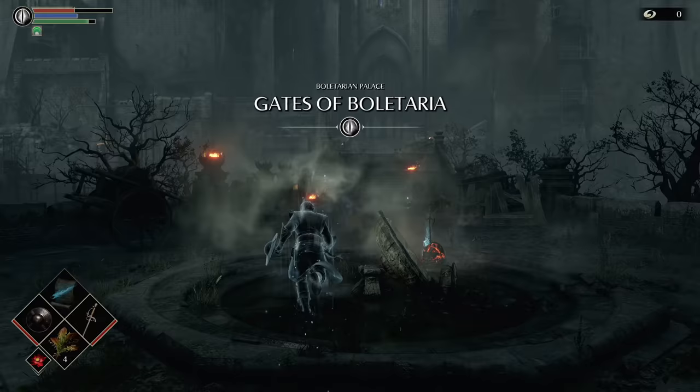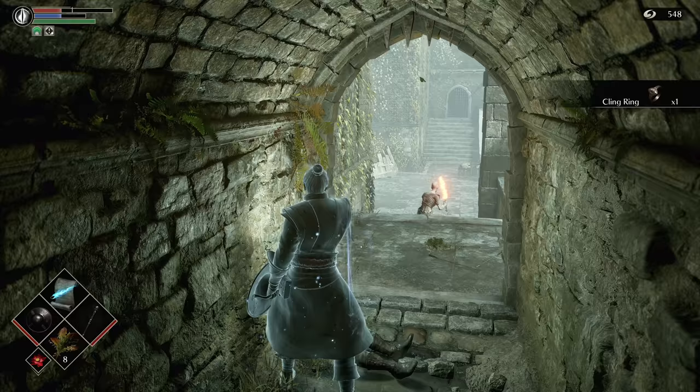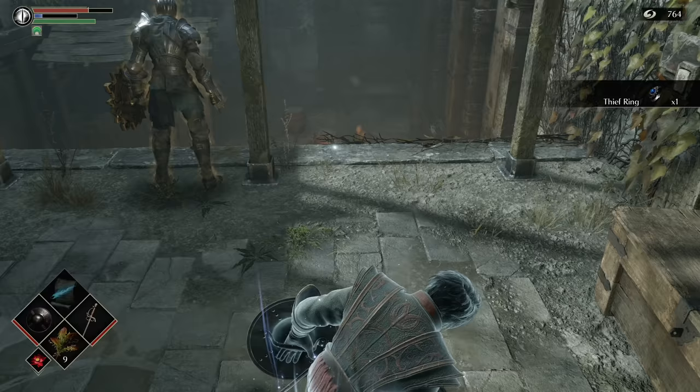Our first goal here is to get two more amazing rings. At the far end of the ramparts, down the tower, is the cling ring, which you should try to always equip when you're in soul form, as it gives you back 25% of your maximum health. The next ring is through this fog gate, off a short drop past the stairs — the thief ring. It dramatically reduces enemy aggro range, so equip it whenever you want to get the jump on enemies, not the other way around.